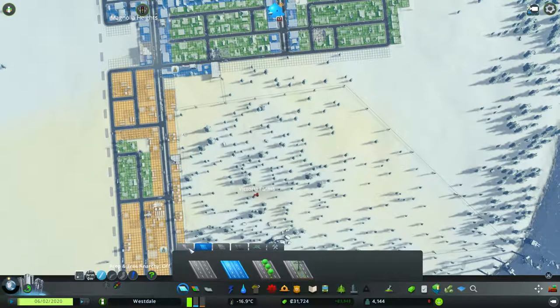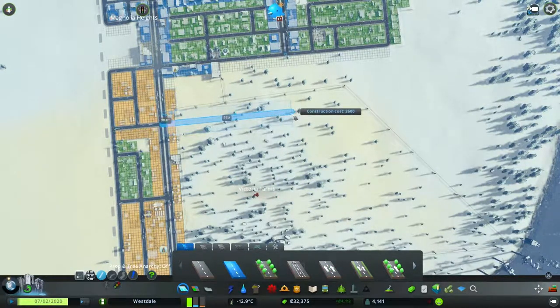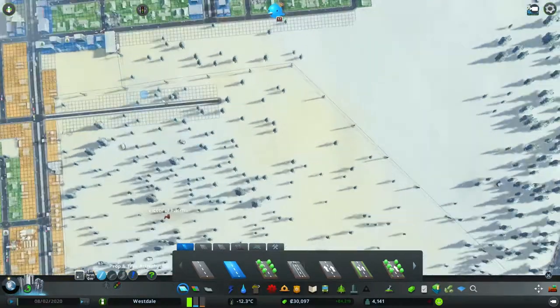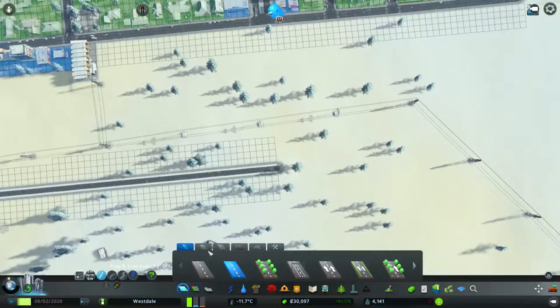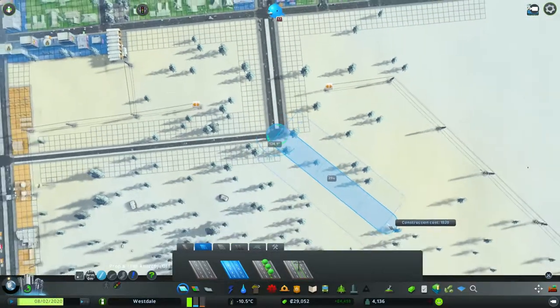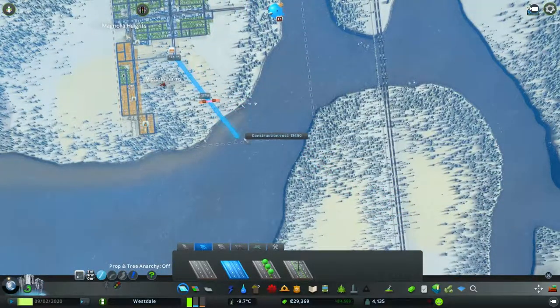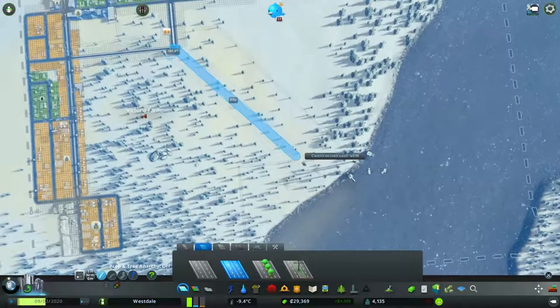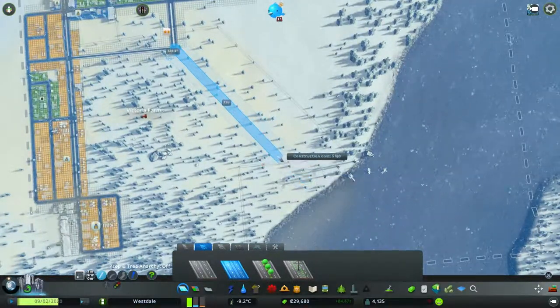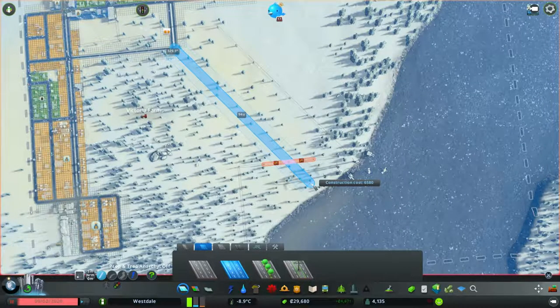Let's just do it — we're going to bring this road over where it intersects right there. Perfect. Then this road is going to come all the way down to here and then turn at an angle, because eventually I'm going to have it cross this with a nice big bridge — that's some of the stuff I've been thinking about. Let's pause the game — how much is that going to cost me? Six grand.